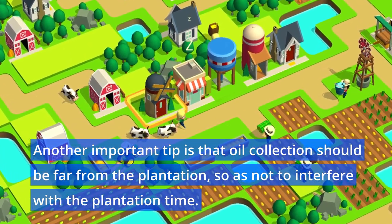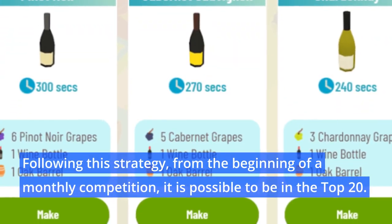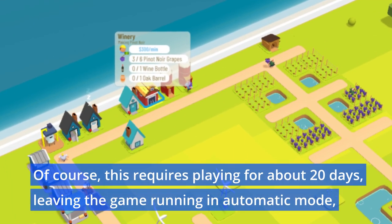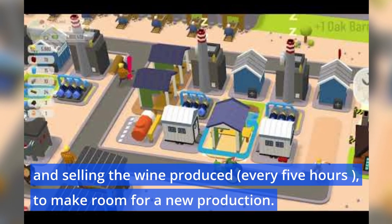Another important tip is that oil collection should be far from the plantation so as not to interfere with the plantation time. Following this strategy from the beginning of a monthly competition, it is possible to be in the top 20. Of course, this requires playing for about 20 days, leaving the game running in automatic mode.